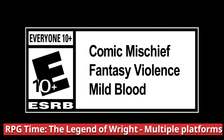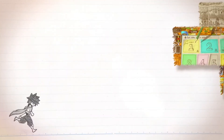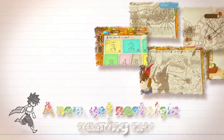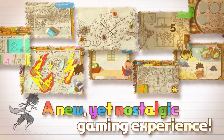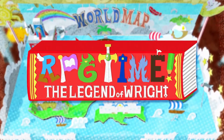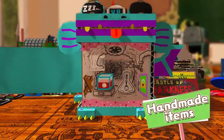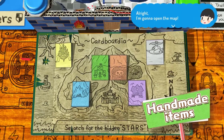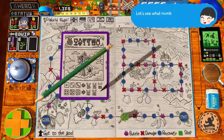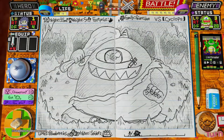RPG Time! The Legend of Wright. Notebook RPG RPG Time: The Legend of Wright sees players meeting a young developer in an empty classroom to try out their handcrafted creation. The game has been created from the pages of a notebook, with new tricks and gimmicks appearing on each page. Those looking to read more about RPG Time: The Legend of Wright can check out Paul Schreckke's review of the Xbox Series X/S version. It is now available on the PlayStation 4 and Nintendo Switch, and was previously released on PC, Xbox One, and Xbox Series X/S. It was developed by Deskworks and is now available through the PlayStation Store and Nintendo eShop for $29.99.